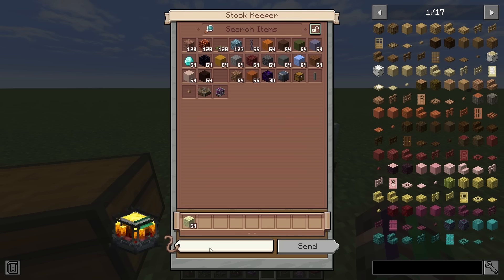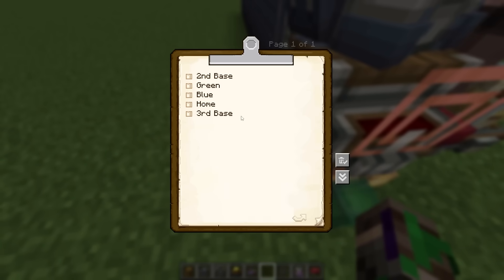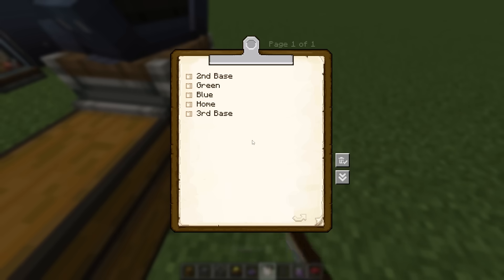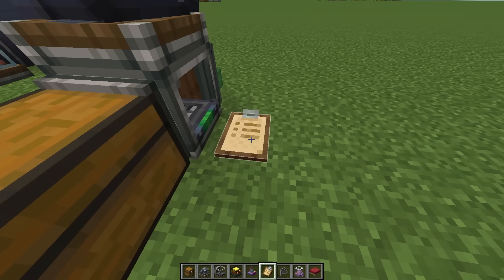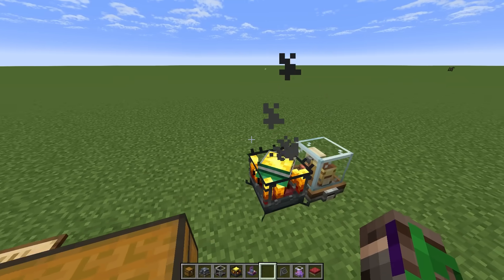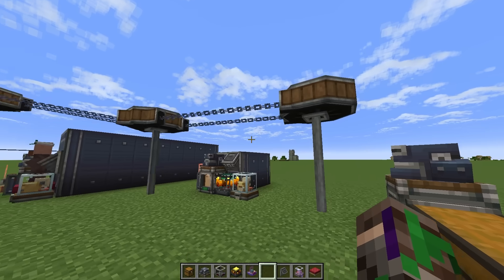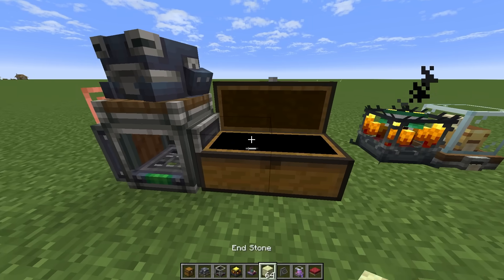So let's say we want to take out the end stone we just sent. We would come down here and go to select it, but you will not see 'third base takeout' down here. That's because we still need to come over here and add it into the clipboard. You can also place these clipboards next to any of your packagers. I'm going to place it behind, come back here, and type in hashtag 'third base takeout', then place it on the floor by shift right-clicking. You should see 'third base takeout' and it should have a little symbol next to it matching the name of the frog port. Now I can come over here and the tag 'third base takeout' will be here, so I can select all the end stone and click send. That'll send all of the end stone from third base to third base takeout and deliver it in the chest for me to take back out.